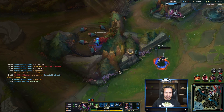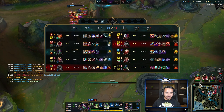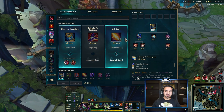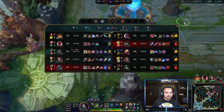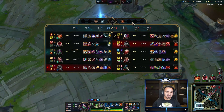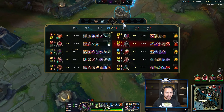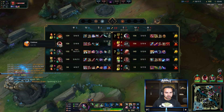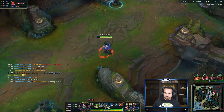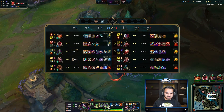Look at all the fails we've made, but look at all the situations we're putting ourselves in. We're actively looking to shove as fast as possible and then fight 24/7, because this is how you maximize your lead on Akali — you don't just go for minions, you don't just farm the jungle. So many people don't push their lead to the maximum. Blue buff and red buff are really good on Akali when you're fed, so we're going to try to close this game out.